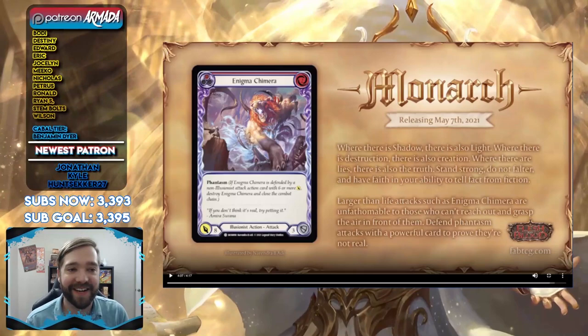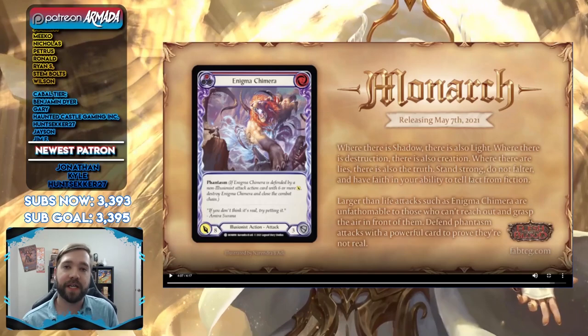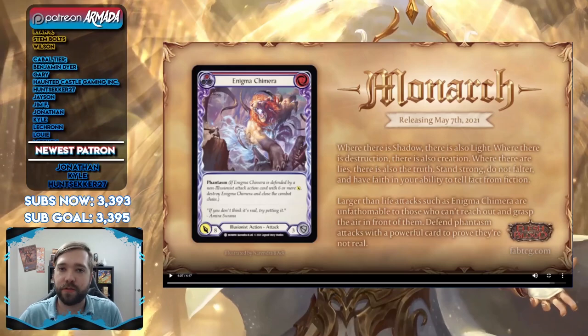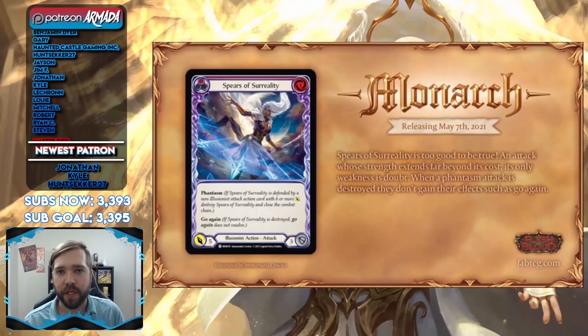Enigma Chimera is a two-cost Illusionist attack action that attacks for eight. The only thing on it is Phantasm, which means if your opponent has a six-attack action card and chooses to block with it, Enigma Chimera explodes into a pretty cloud of sparklies — whatever illusionists use.